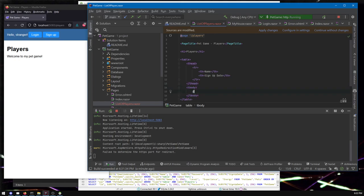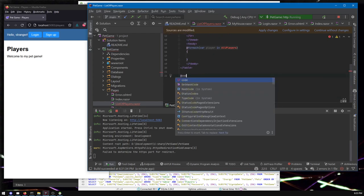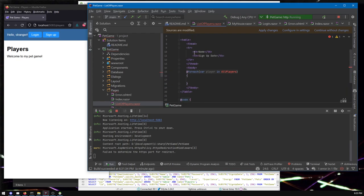In the table body we're going to go over all of the players, so we'll say for each player in all players. Except we're getting a red error — we haven't defined all players yet. The IDE really wants to indent in its own way; I'll just follow what the IDE prefers. Most people don't indent rows within thead and tbody like I was doing, so I'm the one being weird.